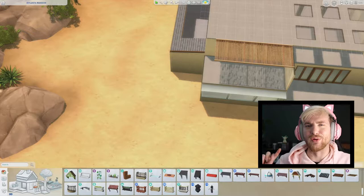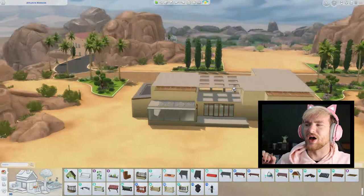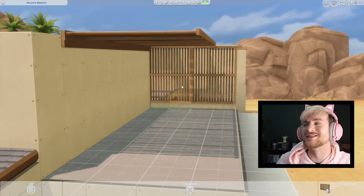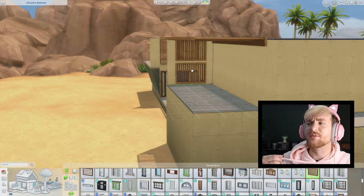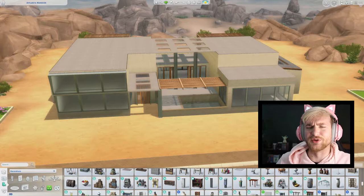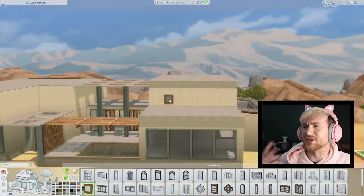I added those glass floor windows - I guess you can call them that - from Island Living. I placed them on the roof over my little hallway just so there would be some extra natural lighting. I know that in the desert you probably wouldn't want warm sunlight going directly through a window from above - it might actually be a fire hazard. But this is The Sims and we are all about aesthetics. I'm placing the same roof windows at the front door as well, since the door itself only has one little slab of glass and I needed more light. This house is all about the light.